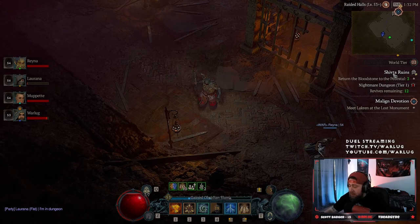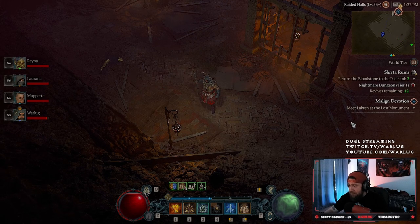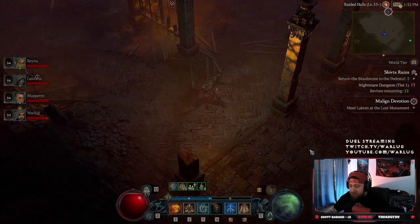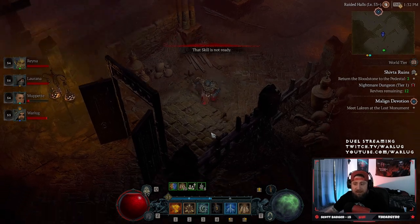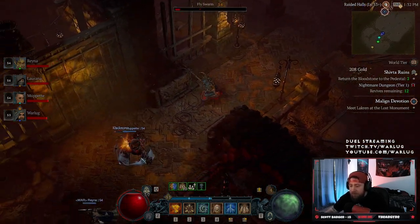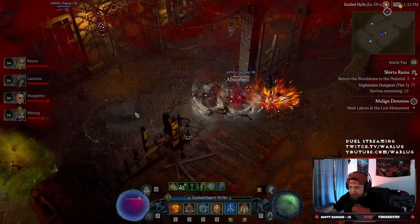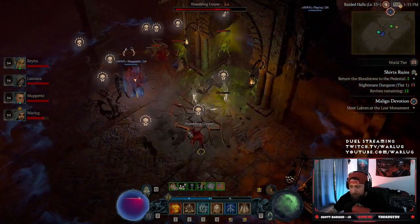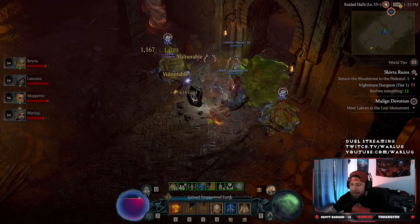Inside the dungeon, on the right-hand side you'll see the conditions just like normal — we need to return two bloodstones to the pestle, and we have our number of revives shown there. Let's knock this out as a team. Keep in mind my team is much faster than I am — they're playing the three fastest classes: sorcerer, barbarian, and rogue.